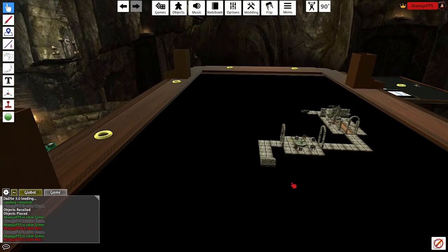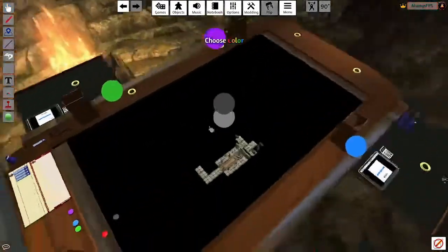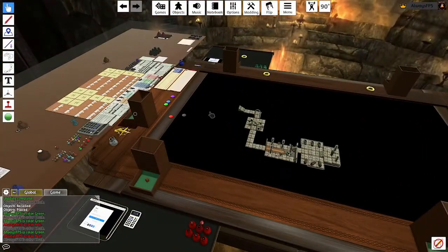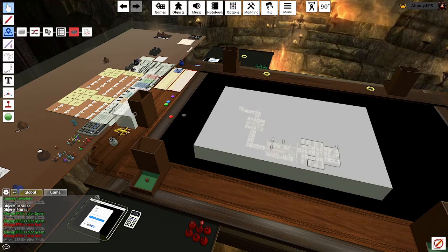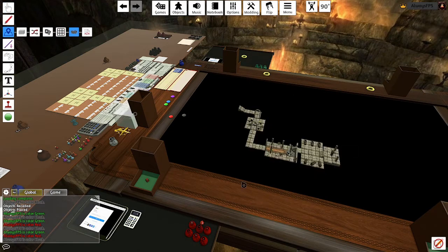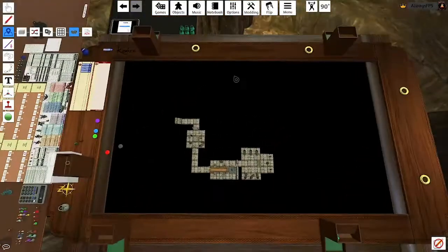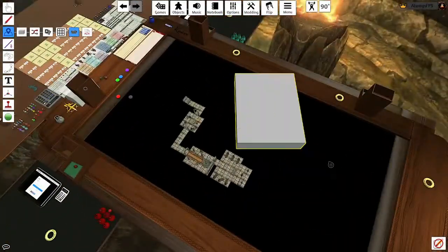Now let's get into showing you how to set it up. It's pretty basic to set up Fog of War. In your left-hand action bar, the third one down is going to be your zones. There is one that says Fog of War — all you have to do is click on that. It's pretty simple; just click and drag.